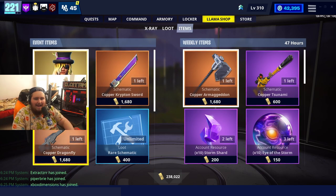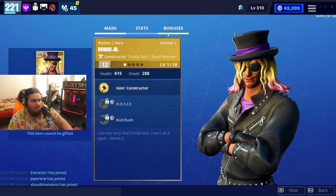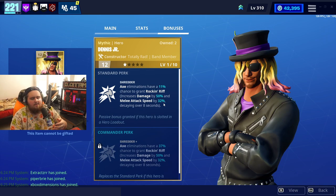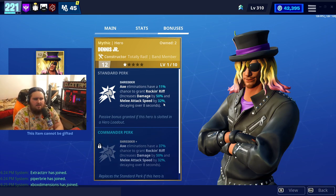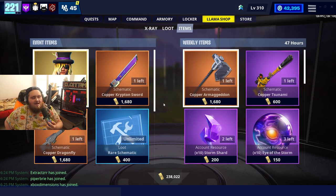Today we're going to be talking about a great hero — Dennis Jr. He is actually a great hero, not only because he gives you the Totally Rocking Out perk, but he's also a cool character in himself. His standard perk: axe eliminations have an 11% chance to grant Rock and Riff, increasing damage by 50% and melee attack speed by 32%. If you're running a double attack speed axe build, you're going to be doing a lot of damage — it's a lot of fun.